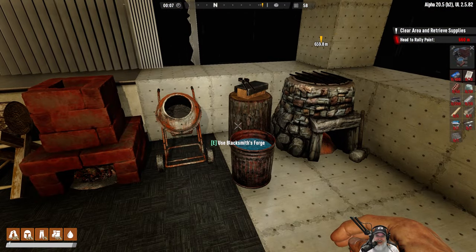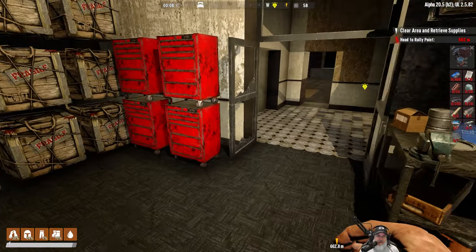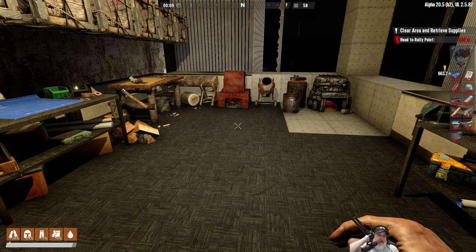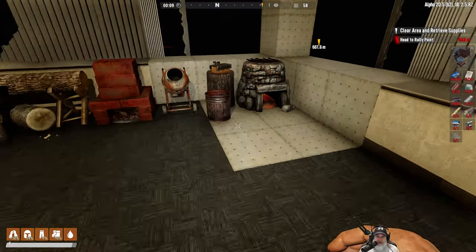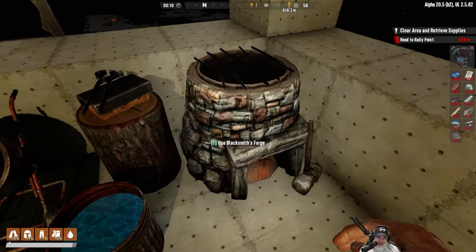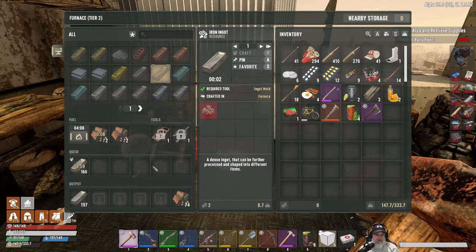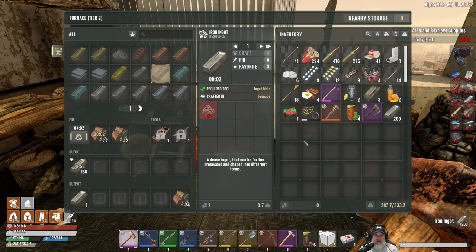I try not to deliberately loot stuff off camera too much because I want you guys to see when I get really high-tier items, but sometimes it just kind of happens and that was one of those times. I'm going to go do some mining and bring you back after I get enough resources to make an anvil and get this thing upgraded.